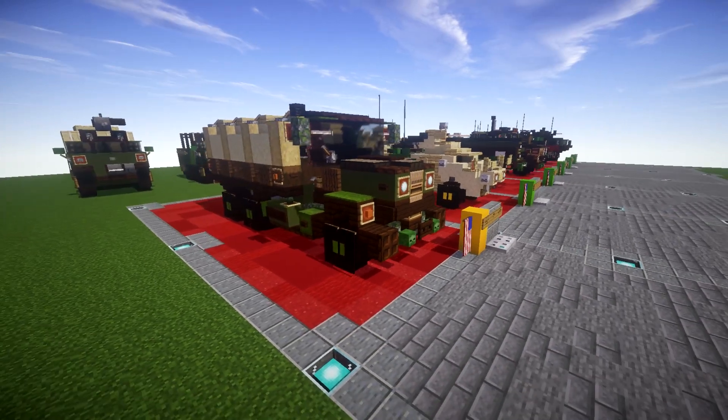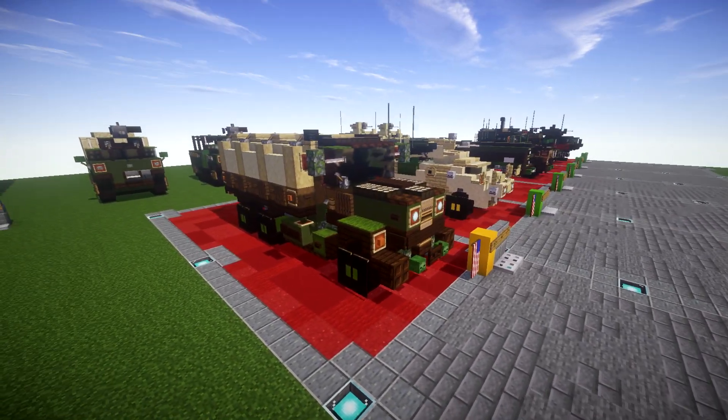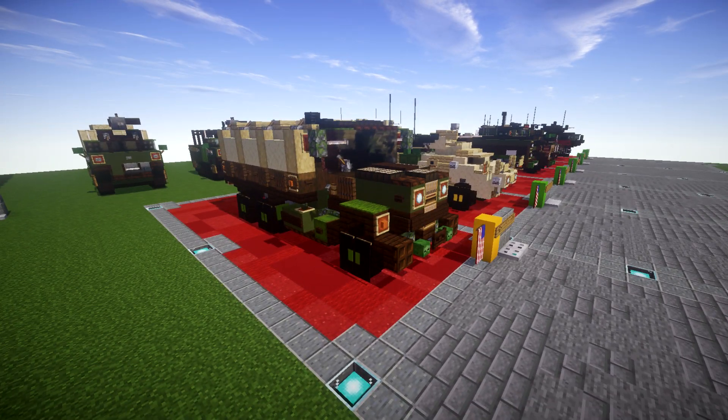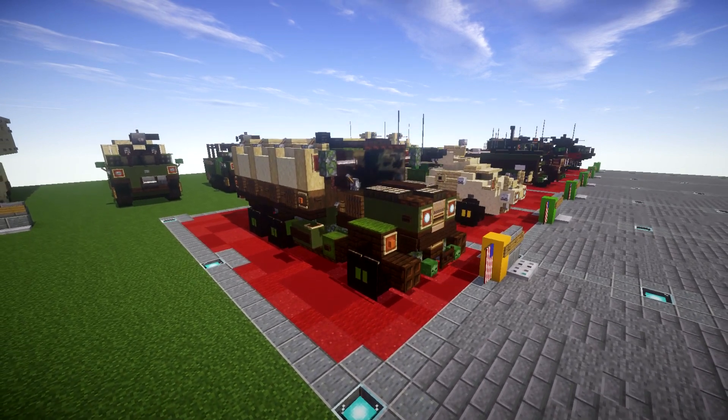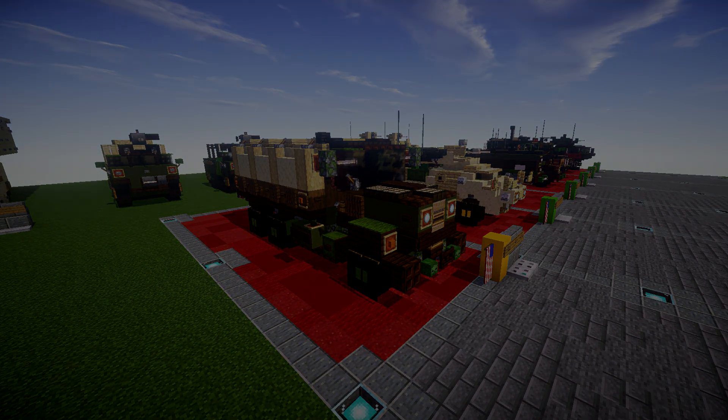This cargo bay could be left uncovered if you want, but we went ahead and kept it covered because it looks really nice with all the detail in the back. This is going to make an awesome addition to any convoys or military bases. It was also used by a variety of other countries, so it could work for different nations' bases as well. Let's go ahead and move into the tutorial, beginning with layer number one.